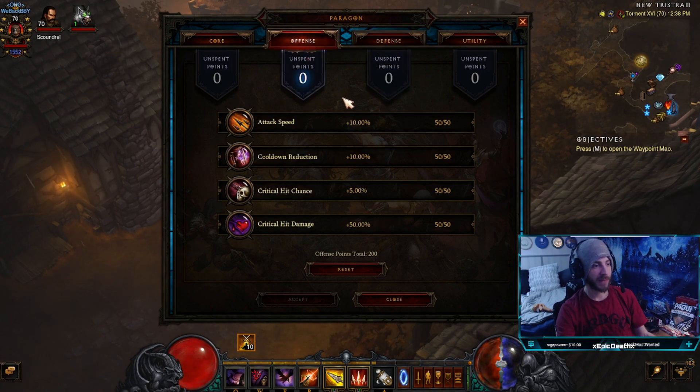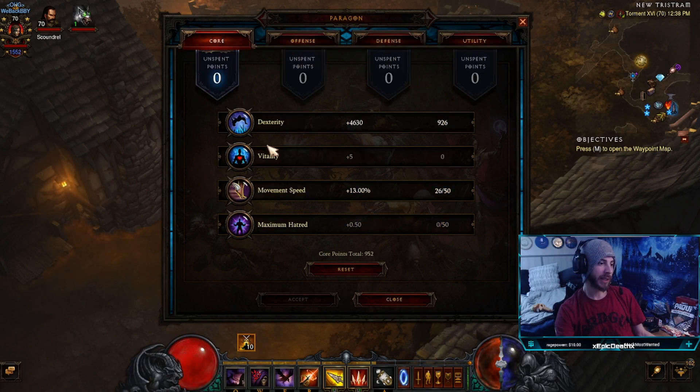For offense, I prioritize straight down the line: attack speed, cooldown, crit, crit damage. It depends a bit, but straight down the line is a solid choice. Getting to 800 is really fast so you'll knock these out pretty quickly. For primary stats: dexterity, vitality, movement speed, and hatred. Early on I went heavy vitality to stay tankier because I'm on hardcore; if you're softcore you could go full dex.